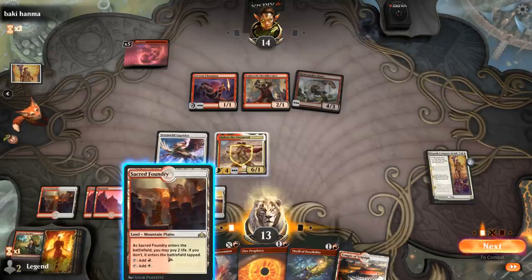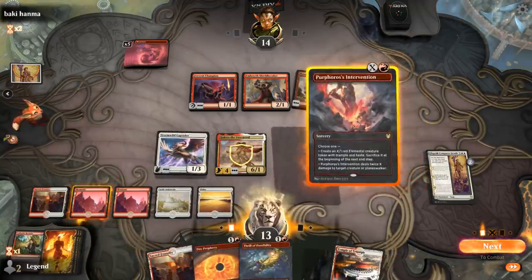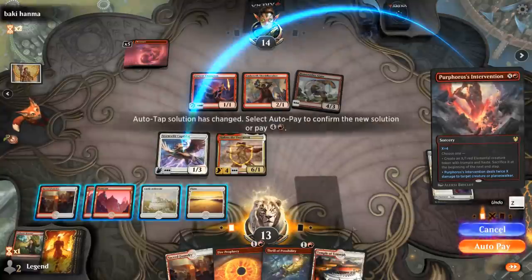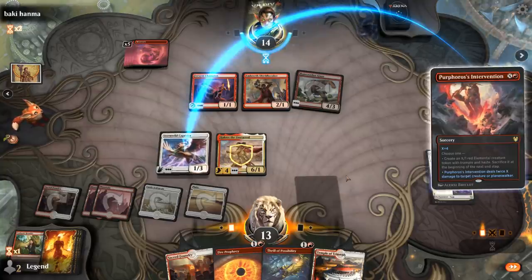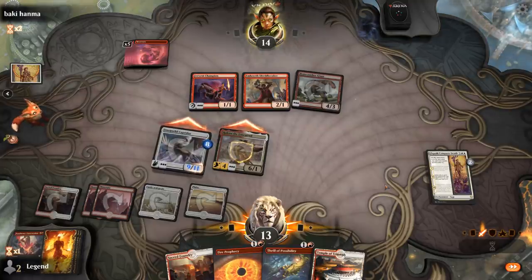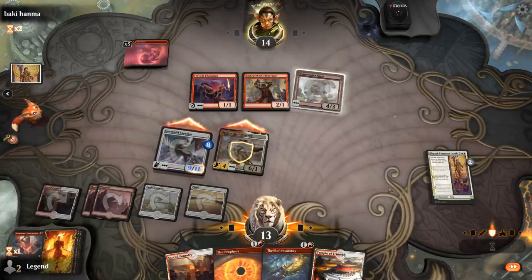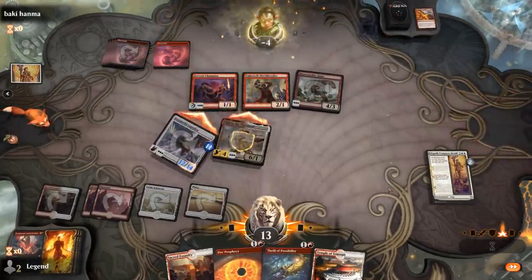Even if they kill it, I could get it back with Conquers Death next turn. I don't even have to shock myself — let's do X equals 4. That worked out. The opponent's Scorching Dragonfire gives us three +1/+1 counters — thanks for that. And that does it. On to the next one.